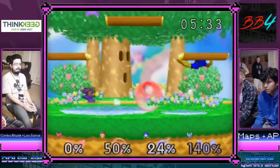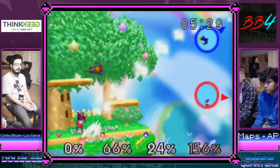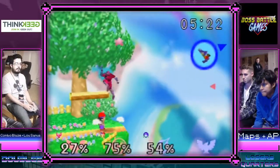Nice, good edge guard. Lou's just gonna try and stay alive so they can get the grab on maps. I like the little bomb. AP can definitely do this if he can take out the Falcon.